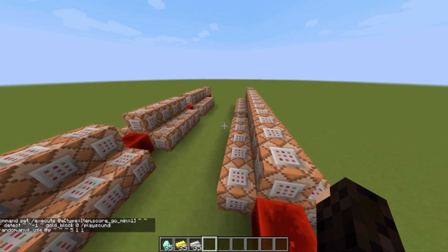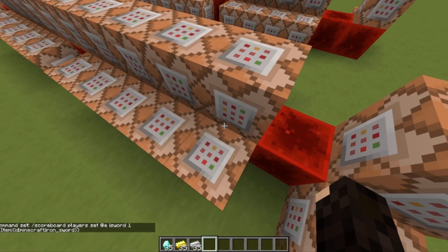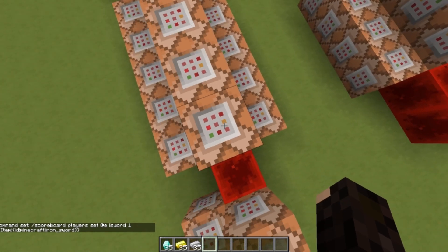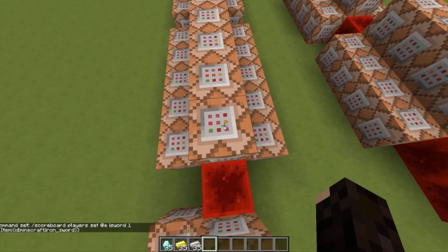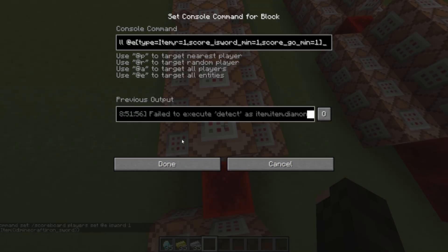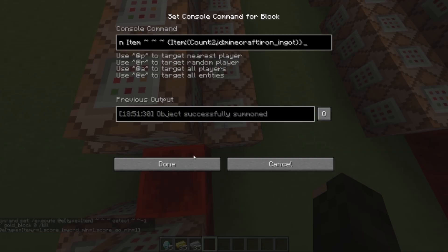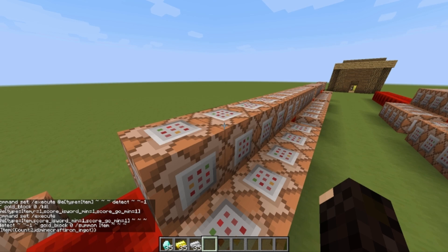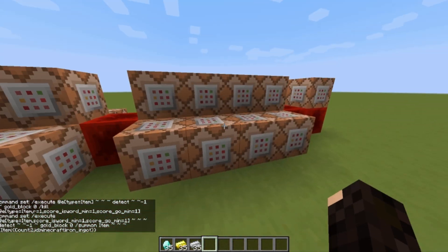So how it works basically is: if there's an item that's an iron sword, we're going to give that iron sword a little marker, a little tag. That way we can reference it in other commands. Any item with that tag that says it's an iron sword, we're going to kill it — so we're getting rid of the iron sword — and then we're spawning in two iron ingots.